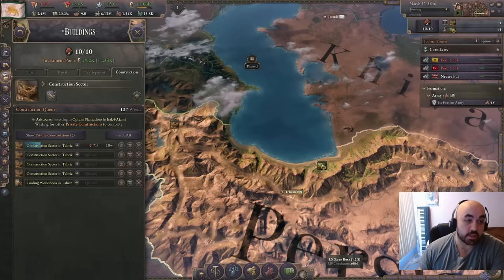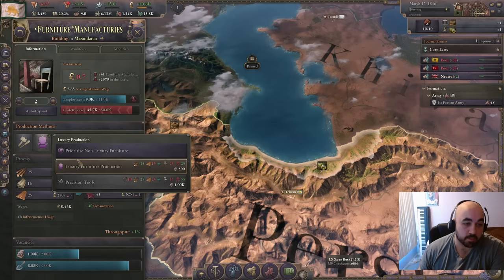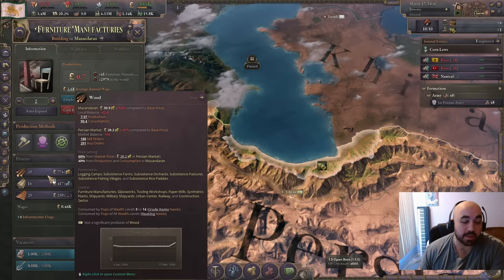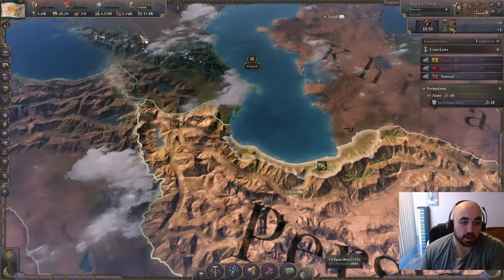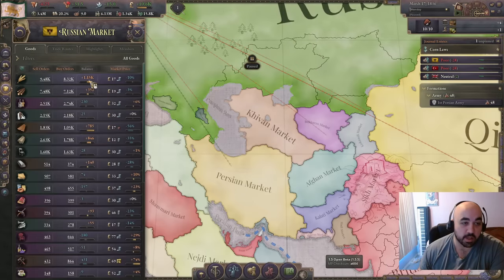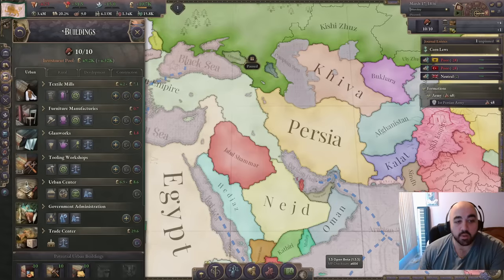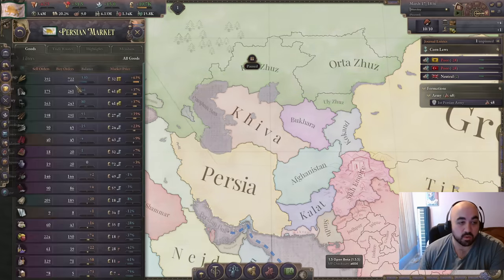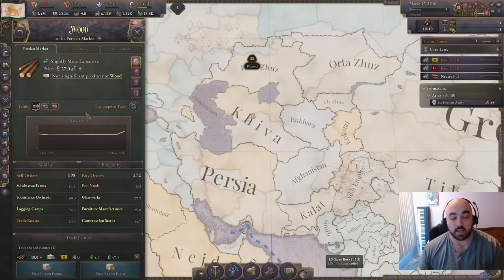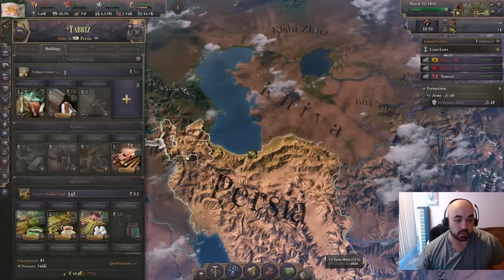The increasing construction sectors, along with swapping the PM to using hardwood so we could swap up to luxury furniture, has made softwood expensive in the market. Russia will have cheaper softwood, so we'll look to import softwood from Russia and put in import prioritization. Throughout the entire game, we will have less access to wood than normal, so we'll just lean on importing. Even though wood is extremely strong for building, we don't have a lot of access to it, and this will help bring down the price as we build our construction sectors.